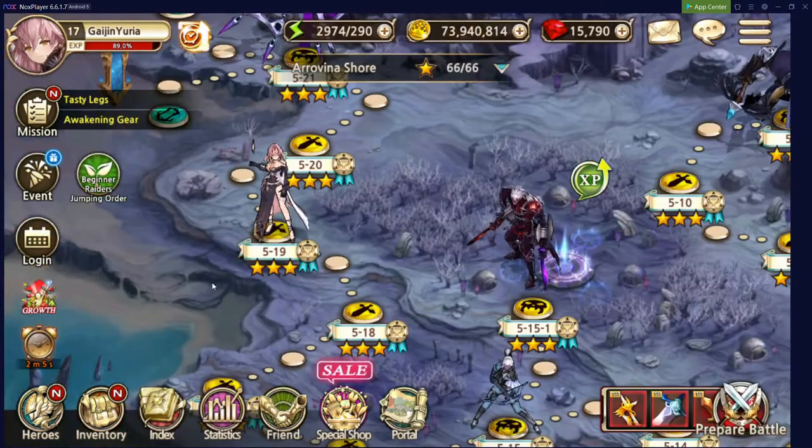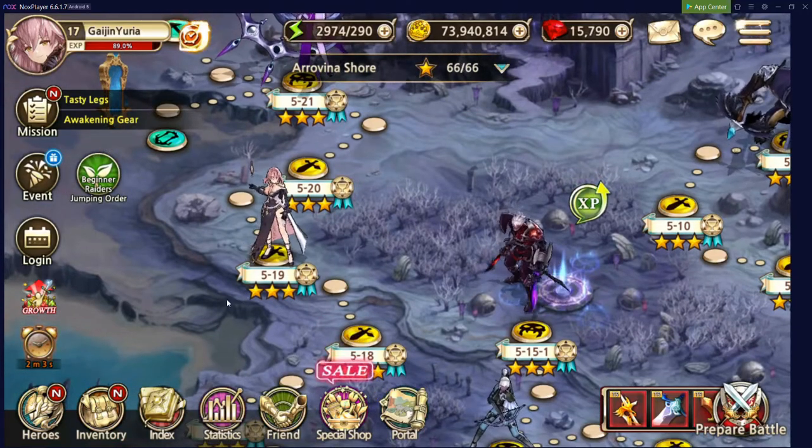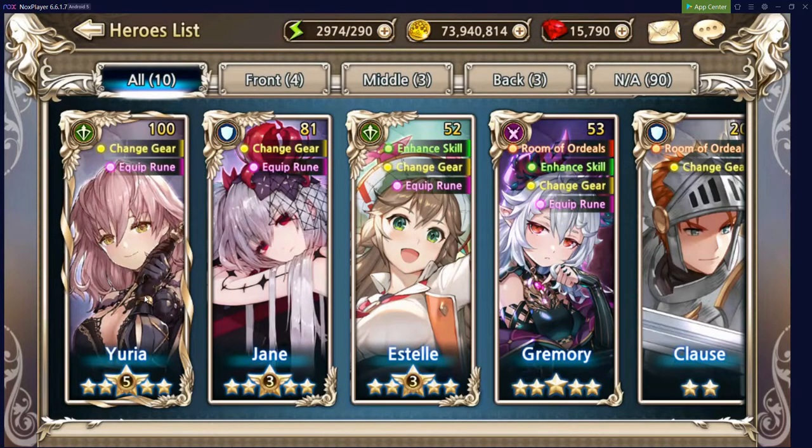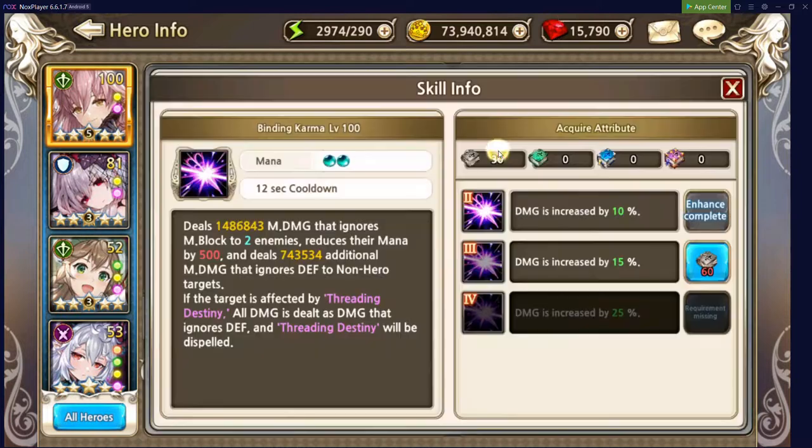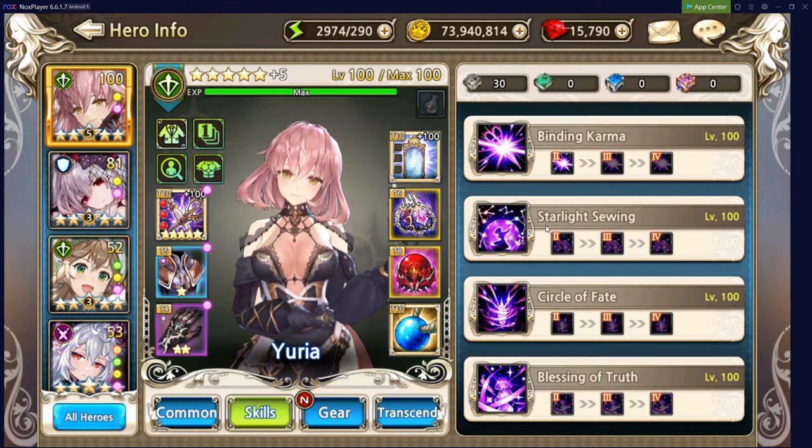We've cleared up to chapter 5. Let's quickly go over some changes for the updated heroes. First up, Yuria: her skill 1 now ignores non-hero defense, which is pretty amazing, and damage has been increased by 10%. Also, if enemies are affected by Threatening Destiny, all damage dealt ignores defense — pretty sweet, especially for PvE.